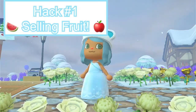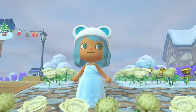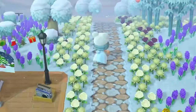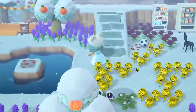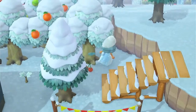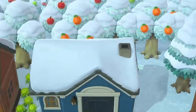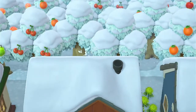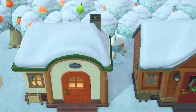Hack number one is selling fruit. Selling fruit is super easy — you just shake the trees on your island and go sell them to Timmy and Tommy. If you don't know how to get fruit, you can collect it from your native fruit trees, or go to Mystery Islands and collect fruits from there. The fruit that is not your native fruit sells for more — since my native fruit is oranges, you could sell cherries, peaches, pears, or apples.